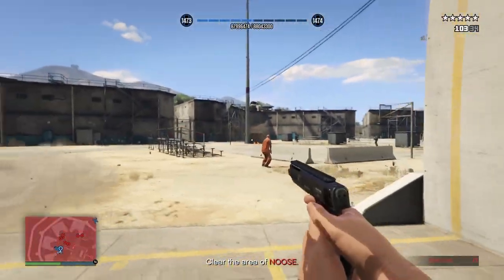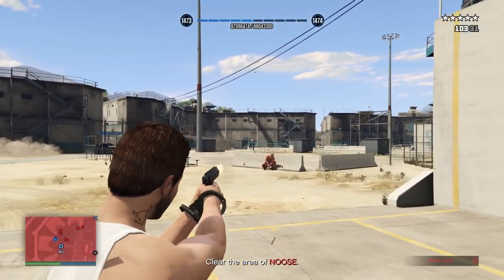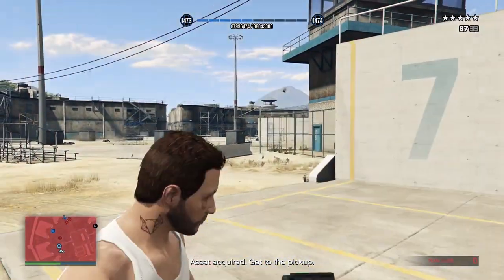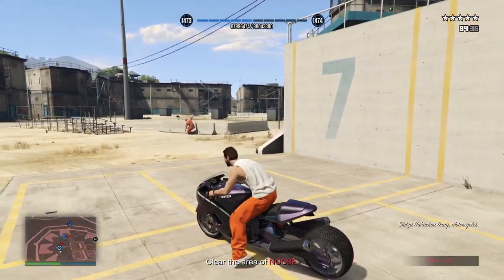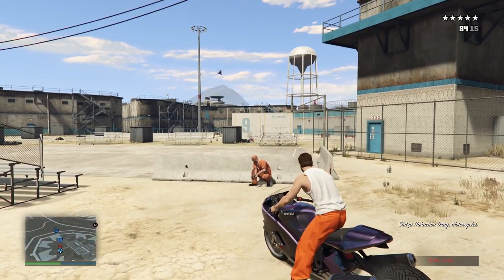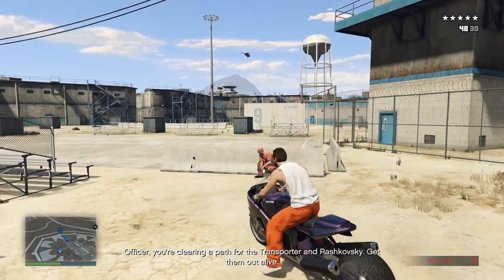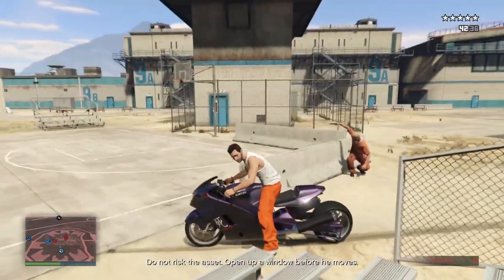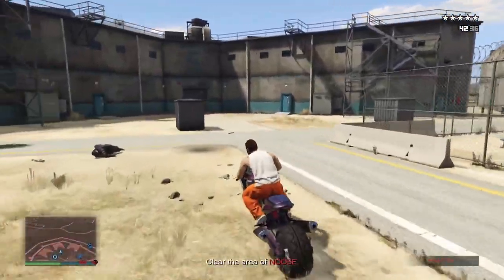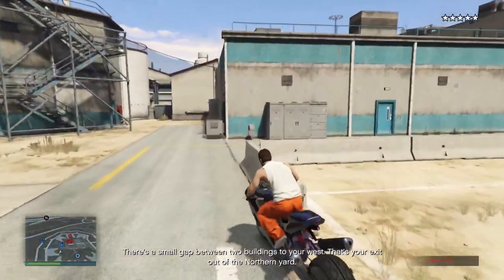Now run over to Ryszkowski, where the elite challenge timer will start. As prisoner, you'll only have one or two enemies to take care of. Make sure to stay relatively close to Ryszkowski in order to keep him moving and into position. There's a small gap between the two buildings to your west — that's your exit out of the northern yard.